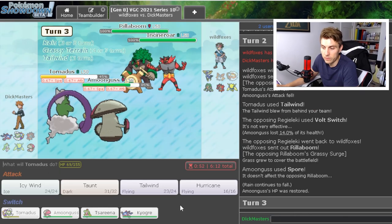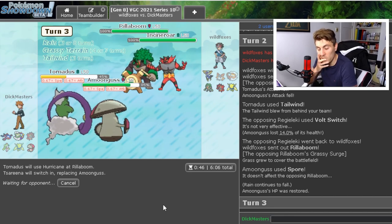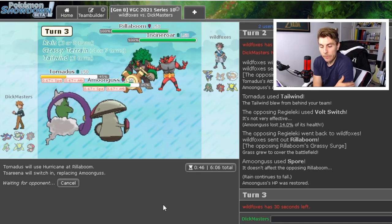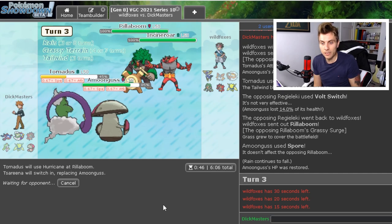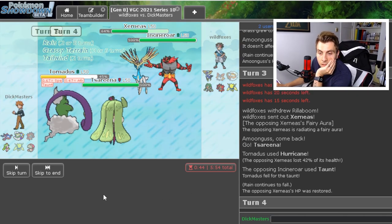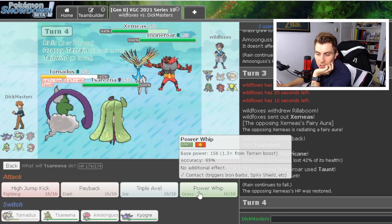Rillaboom comes in — nice play from my opponent. We still get to keep the Tornado switch as a bonus, so we can Hurricane and switch Tsareena in. The rain is kind of helping with the Incineroar situation. The Hurricane might have a chance to take down Rillaboom — we'll see. As soon as they lose Incineroar in this game they've got very little to deal with Amoonguss, and Amoonguss can have an absolute field day. We see Xerneas take a switch in — no Fake Out, just a Taunt, which is interesting.